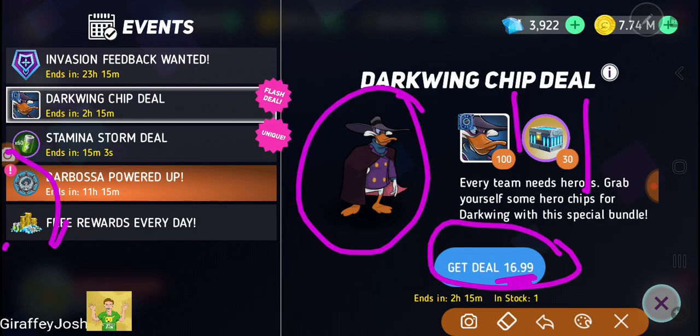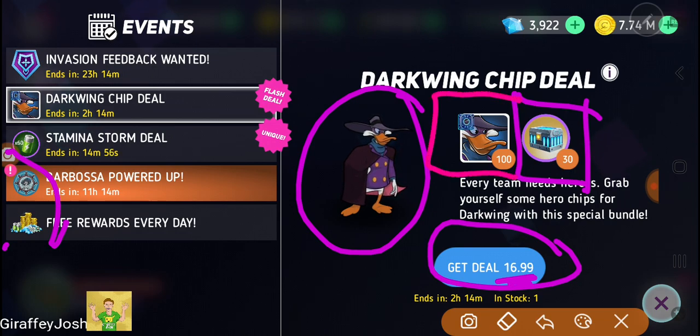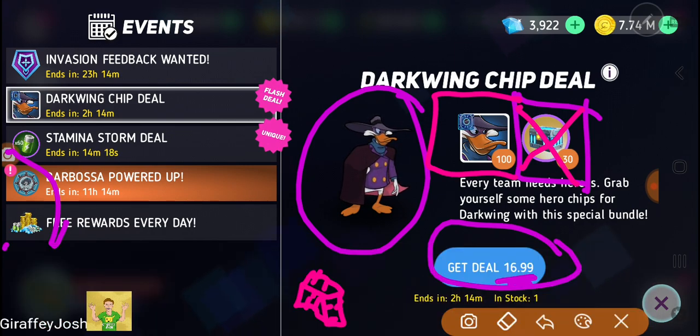You're also getting 30 diamond crates which is pretty decent, and 100 character shards. It all depends on if you want to use this character, because the only issue with him is that he's a diamond crate character only - the only way to get him is through diamond crates. You're never going to get any more of his shards unless you spend more money on diamond crates, and you're not guaranteed to get any from there. But I would still say this is worth it because you are getting 100 character shards and 30 diamond crates for only £17.